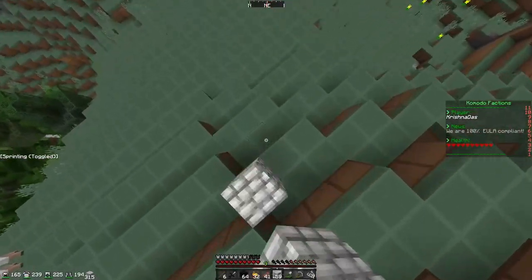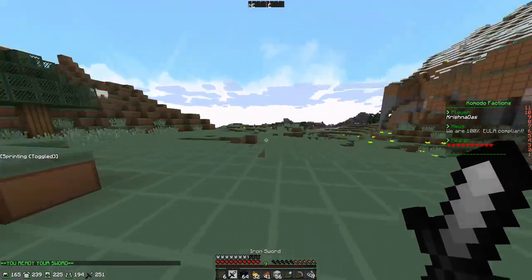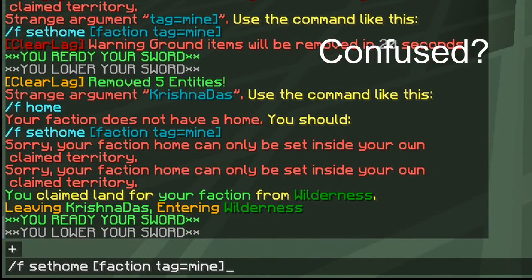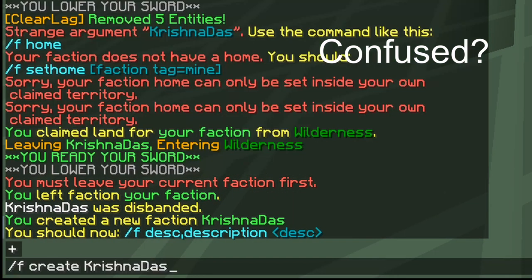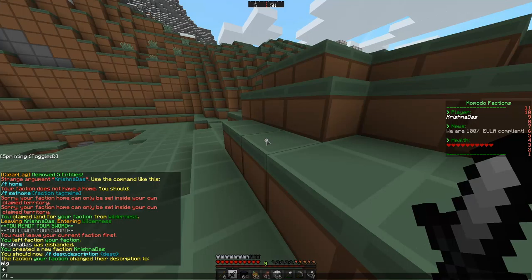Hello guys, welcome back to another video. Today we are playing on the Komodo PAP faction server and we are going to start our mission. I was really confused how to actually make a faction - it's pretty hard to make one, but anyway I'm going to set stuff up.